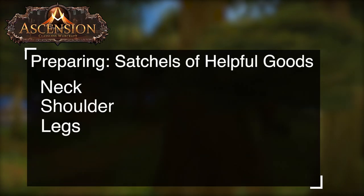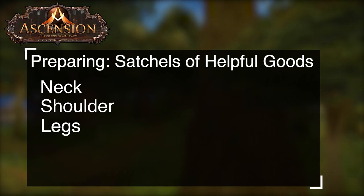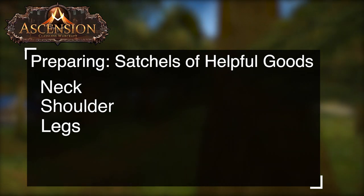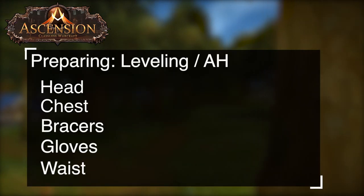Some other things to keep in mind: when you're leveling, satchels of helpful goods are very important. These contain good blues that you can use in future prestige runs, such as neck, shoulder, and legs. The remaining pieces you might have to find while leveling or pick up from the auction house, which would be your head, chest, bracers, gloves, and waist.